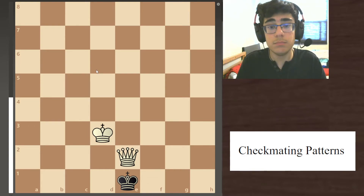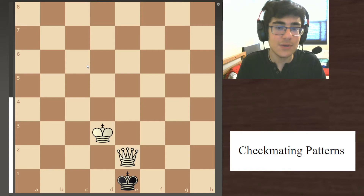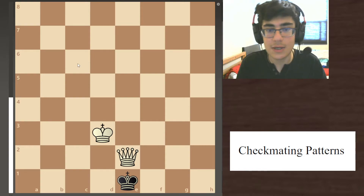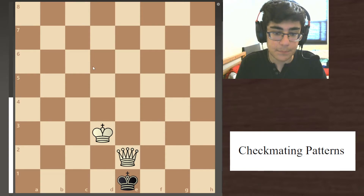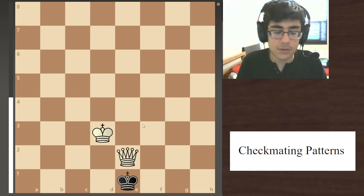That is basically the full basics of how you do a queen and pawn endgame. One check can determine the outcome of your game — turning a winning position into a blunder and a draw. Why would you want a draw when you have a queen and the opponent only has a pawn?